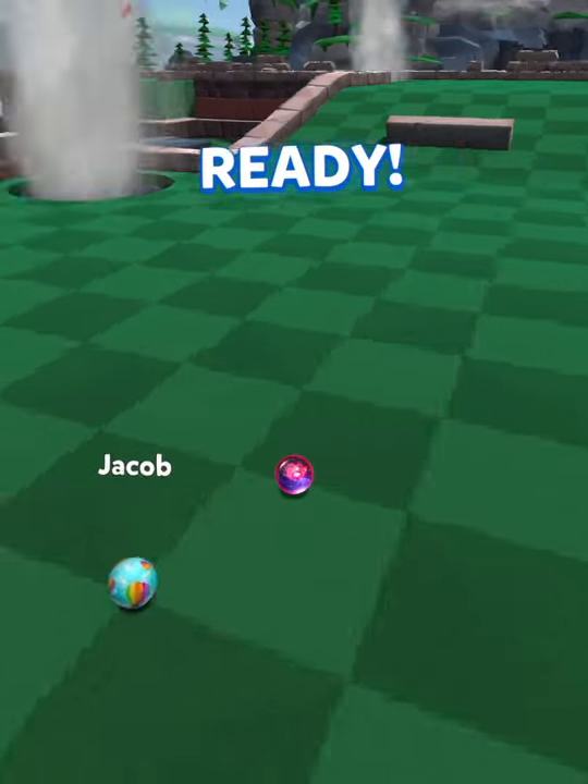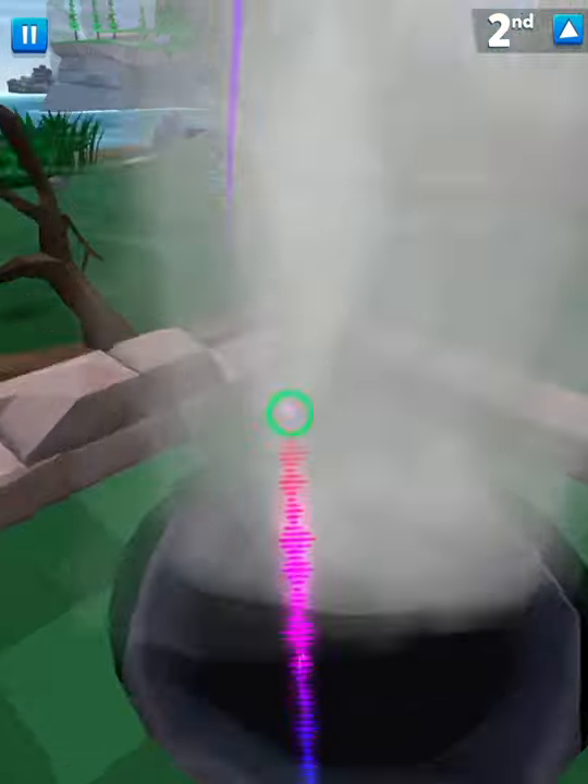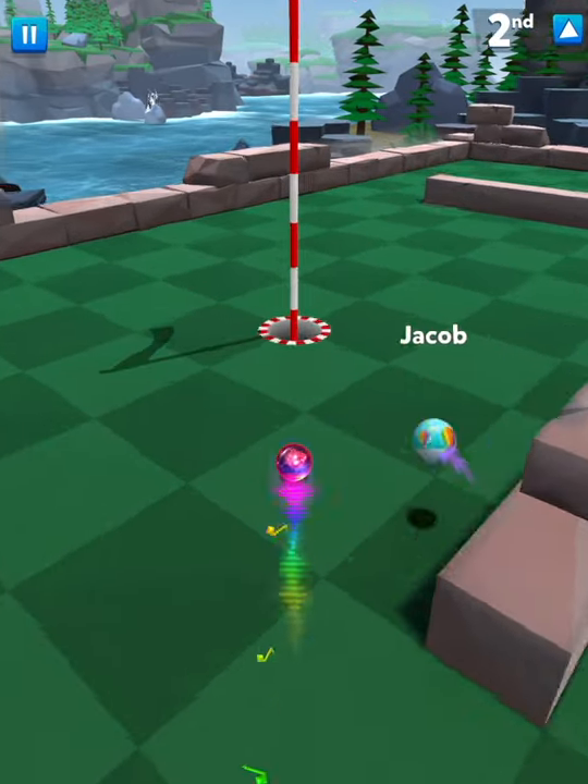Up and Over is pretty fun with the five power — you can go over this geyser in one shot. Between the end and the middle, max it over and you can just tap it in for an easy hole-in-two.